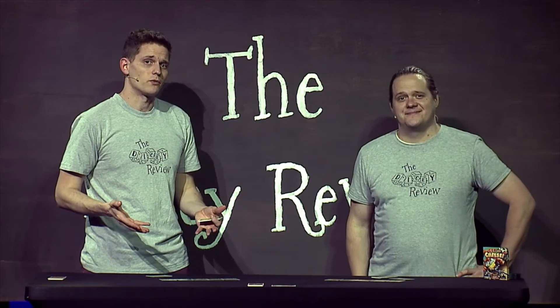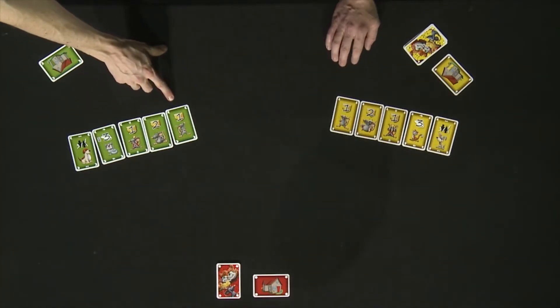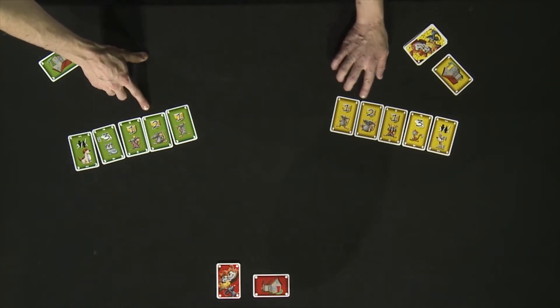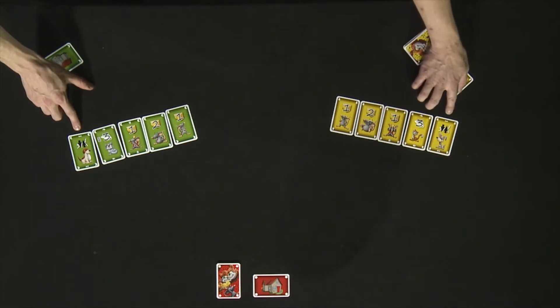Before we go over the setup of the game, we want to give a quick overview of the cards that each player will have in their deck. Each player will have a number of regular mice, a couple of big mice, one king mouse, two cats, and one dog. These terms will be used throughout the explanation, so it makes sense to show you these up front.